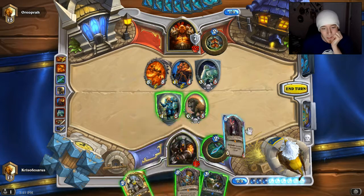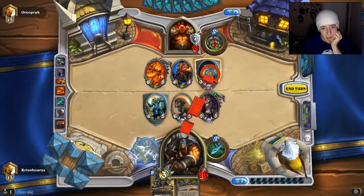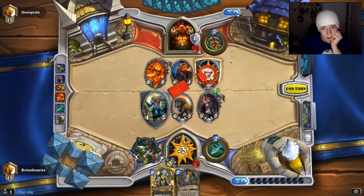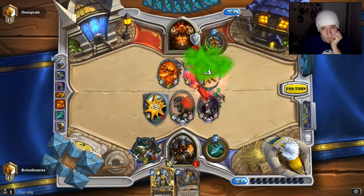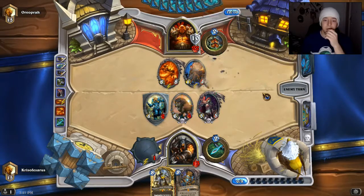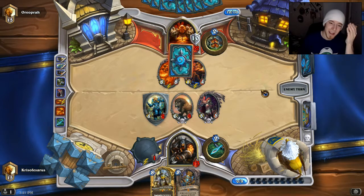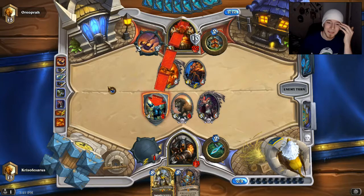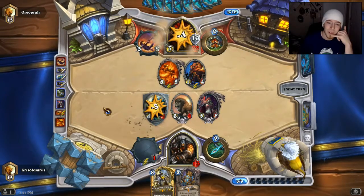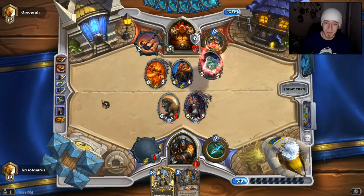I can't really play Kel'Thuzad. I guess we could Sylvanas. We're just going to hit through this guy. He's going to get more armor, but he already has a decent amount so it really doesn't matter that much. I actually played that wrong — I had it thought out in my head but I played it wrong. Really hoping we get this Ragnaros, but we are pretty close to dying too. This is really bad — I need to practice against Warriors more.